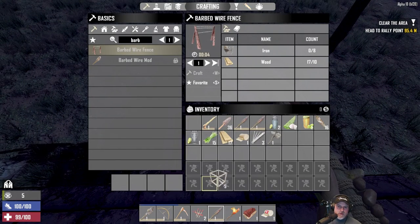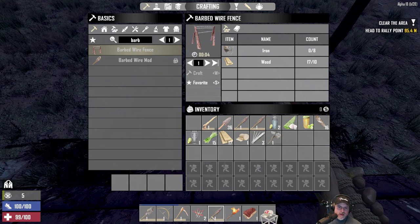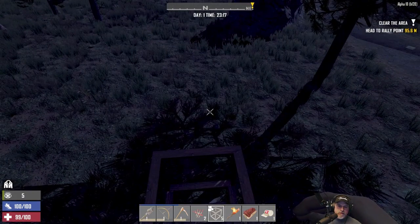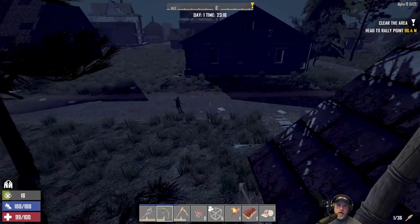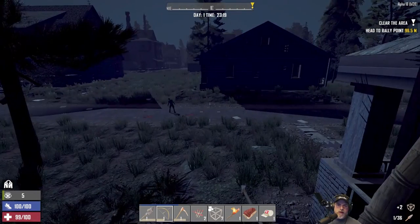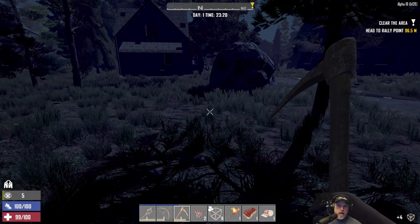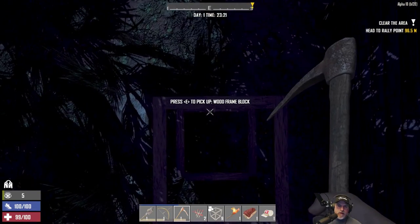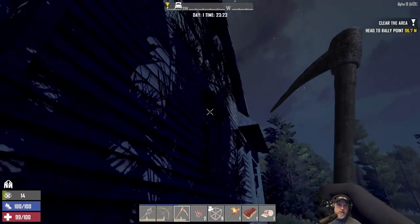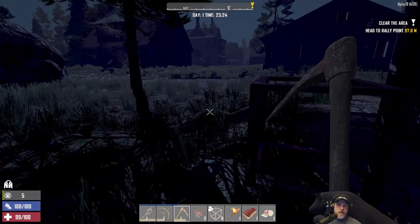We need to keep frames on the toolbar too, so it's getting iffy as to what to keep. We don't really need the spear so much. We've got a Zeke over there and a Zeke there - let's just be really careful and really quiet. We've got to get some stone to repair the axe. I'm going to use nerd-poling to get on this roof rather than a ladder, because they could potentially get up a ladder.